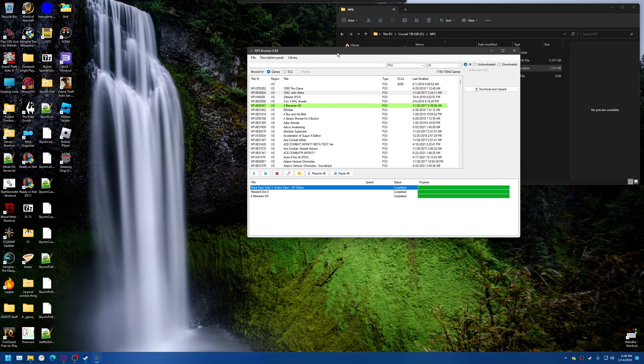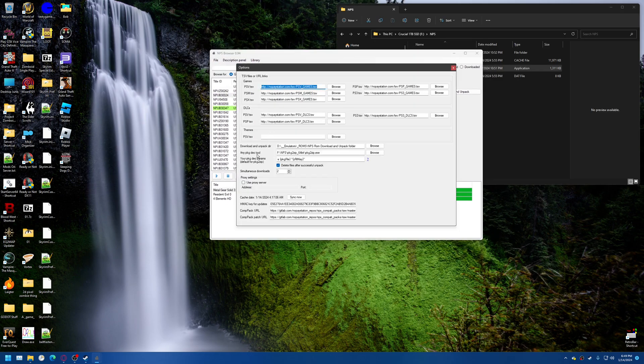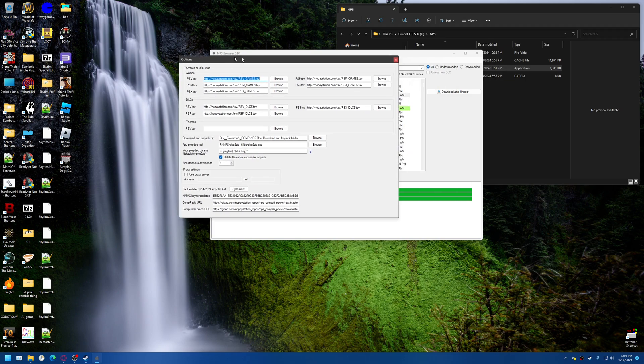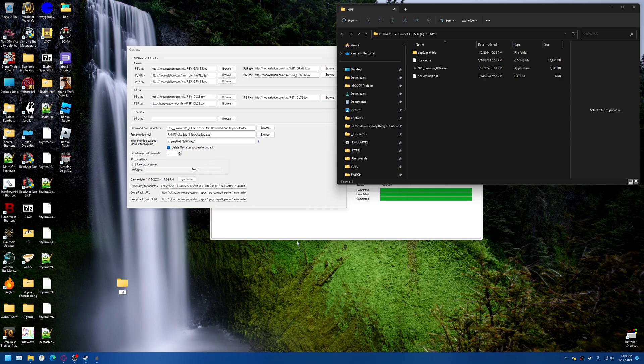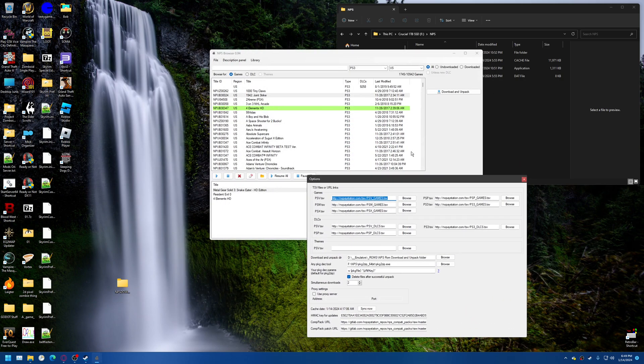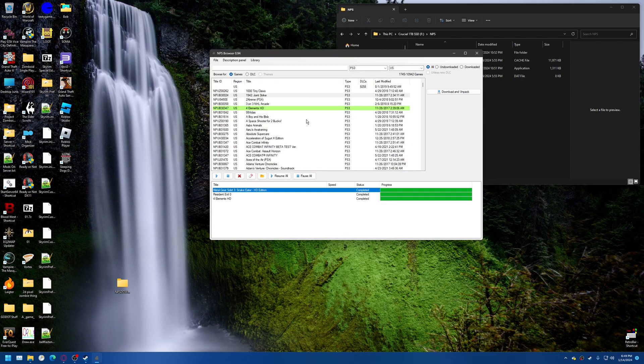So, in this case where everything's actually working, the only thing you would really have to do is go to File, Options, come here to Download and Unpack Directory, and you want to make yourself a folder. Let me do that just for example — make a folder on the Desktop for No-PayStation Download and Unpack Directory. This is where all the stuff that you download from this thing is gonna go. You would just tell it where — pick it and click OK.